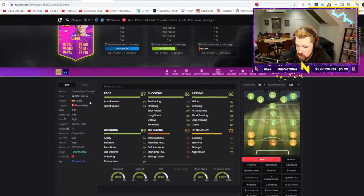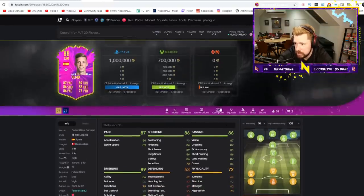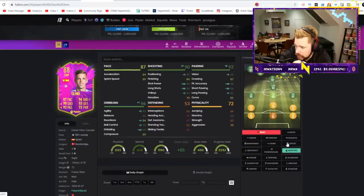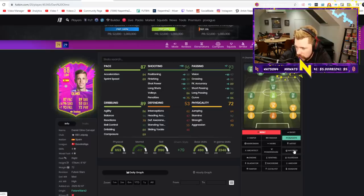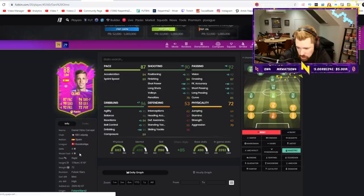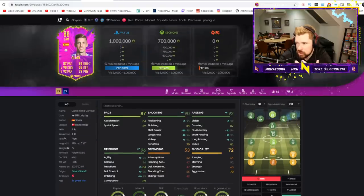We then got Olmo. This is one of those cards I said I don't think is really going to be worth that much, but people are paying a million coins for him right now. He's just a good card — not a great card, not an outstanding card, just a good card. Good stamina, four-star four-star, another Bundesliga player, easy to link because he's Spanish. Decent stats but doesn't jump out to me.